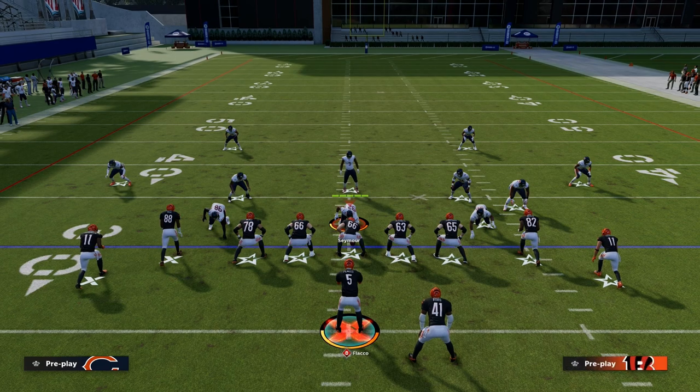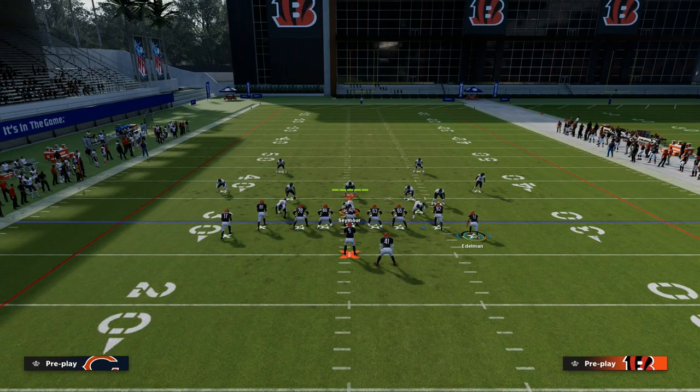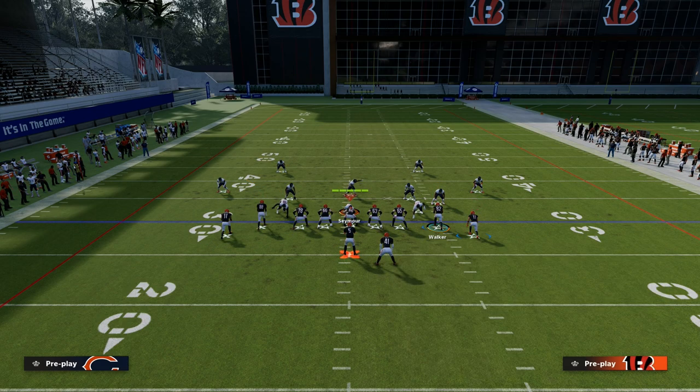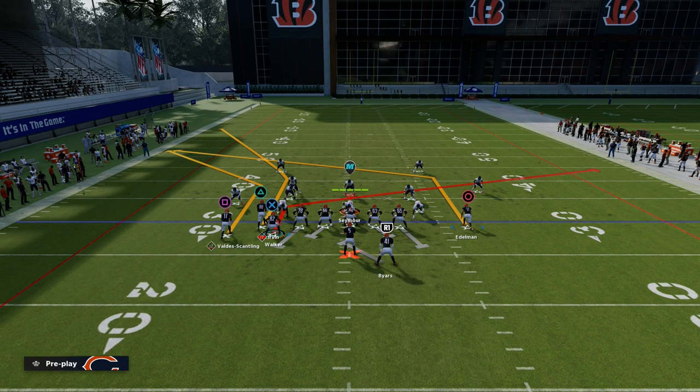How we're going to set this play up is fairly simple. We're going to corner route the left side receiver, and then with one of these two receivers, we're going to create the slant post concept. I'm going to post Julian Edelman and slant the tight end, Delaney Walker. We're going to motion that guy across the formation.